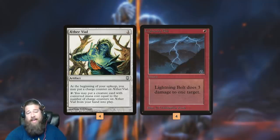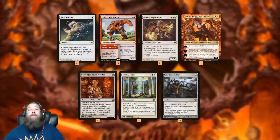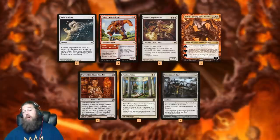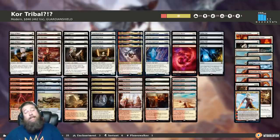Aether Vial to cheat our Kor into play. Lightning Bolt for removal and damage. Mana base is pretty straightforward — Cavern to fight through counters, Sunbaked Canyon for some card draw, and a bunch of mana fixing. In the sideboard: Path to Exile, Bonecrusher Giant for more removal. Devout Lightcaster is really sweet Kor tech against Death Shadow — a 3-mana 2/2 pro-black that exiles a black permanent when it comes into play. Gets rid of Death Shadow, Scourge of the Skyclaves, can snag Lilianas. Nahiri, Heir of the Ancients makes Kor and is really good in grinding matchups, giving us a steady stream of tokens with card advantage. Brimaz, Forge Tender for protection against red-based decks. Rest in Peace and Grafdigger's Cage for graveyard hate. And that is Kor Tribal for Modern — our bunch-of-brew deck for this week.